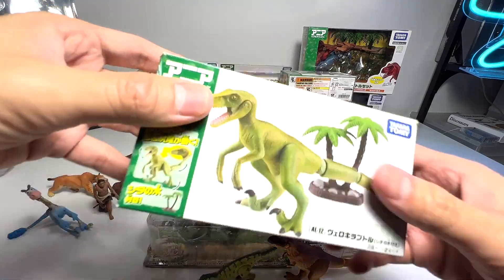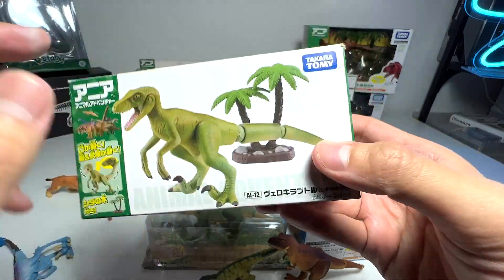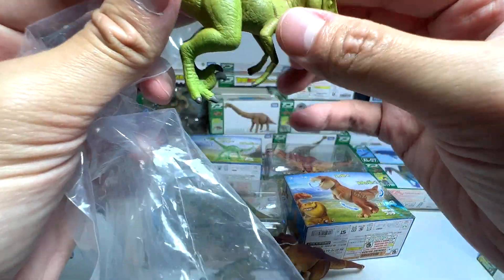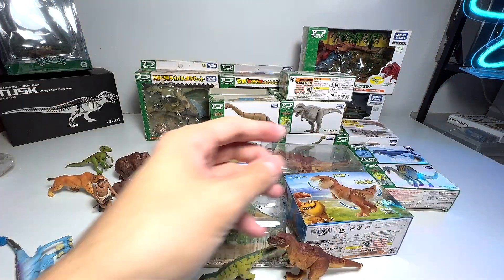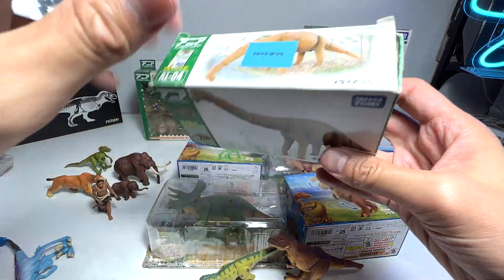Next we have a velociraptor — a green velociraptor. Let's get this out. All the figures have a sticky feel to them. I have no idea why, probably because we've kept them for too long. And here is a brachiosaurus.